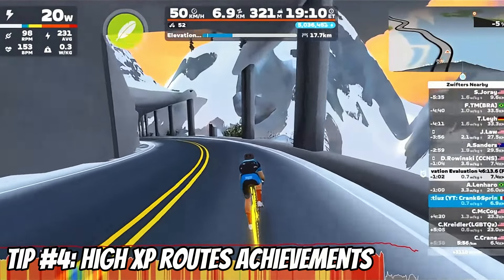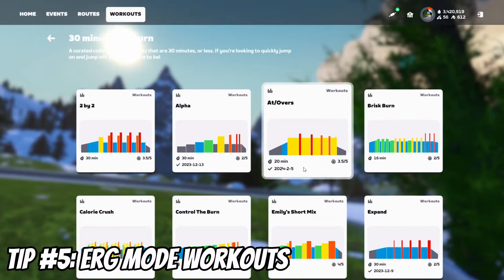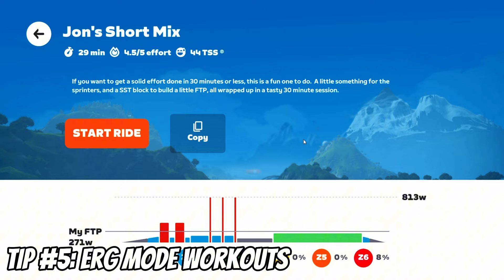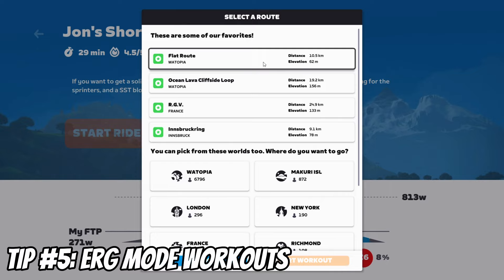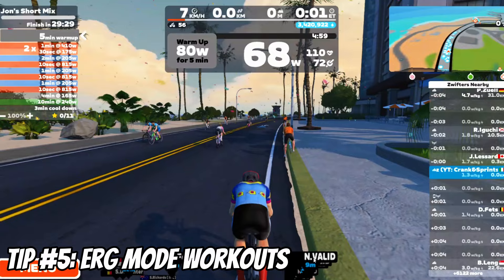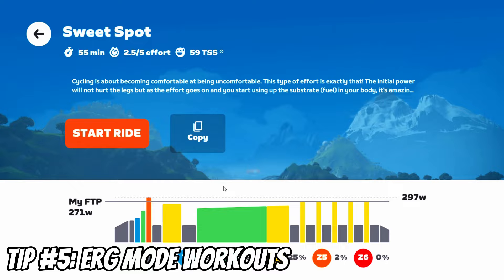Tip number five: do some workouts, but make sure you use ERG mode. Structured workouts in ERG mode grant 10 XP per minute rather than distance-based XP, which can be a smart choice for high-intensity sessions. For example, a Jon's Short Mix — a 30-minute interval workout — gives 300 XP, or the Sweet Spot Training one-hour workout in the power zone provides 600 XP.